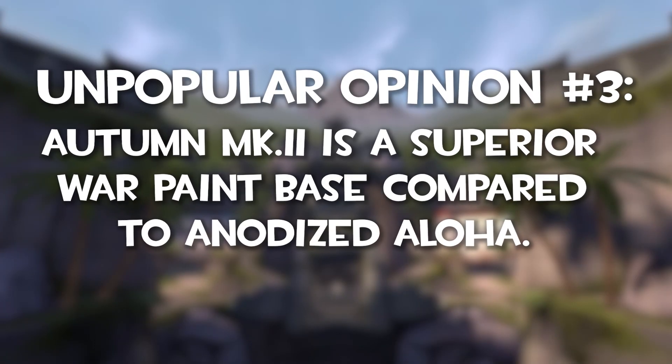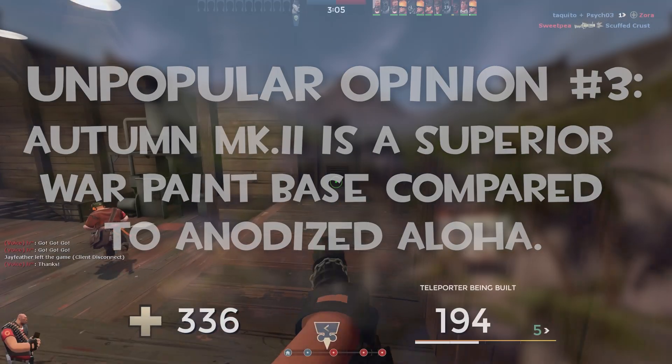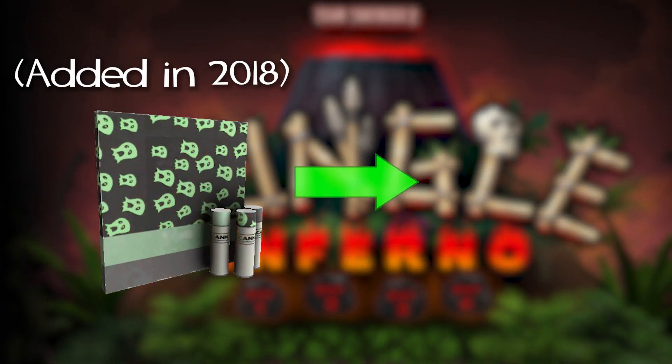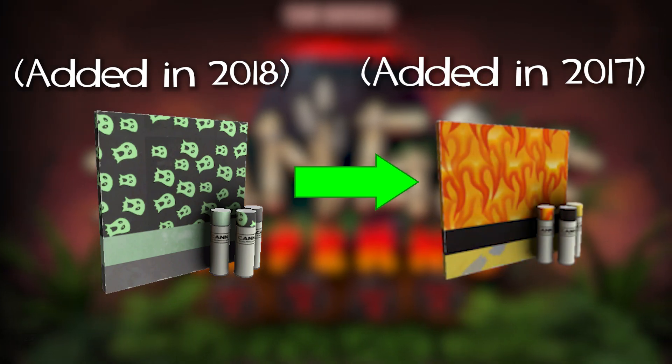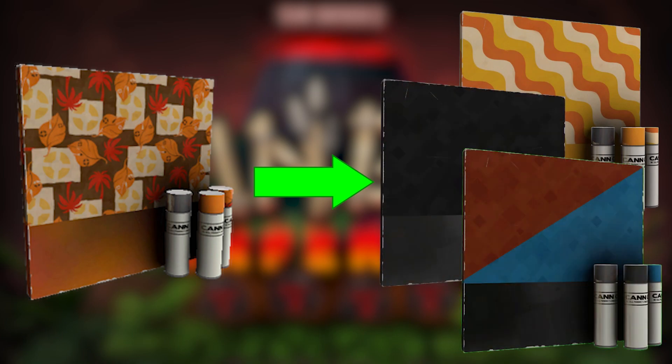This next opinion is a little more difficult to explain, but I'll try my best. The Autumn Mark II war paint base is superior to the Anodized Aloha war paint base. All war paints added after Jungle Inferno have been made using a war paint base, meaning a new war paint can be created by replacing each individual texture file from a pre-existing war paint. When Jungle Inferno came out, Anodized Aloha was added, featuring a standard primary texture, a gradient-based secondary texture, and exposed metal on certain parts of the weapon. This war paint served as a base for many future war paints, including Cream Corned, Secretly Serviced, and Team Serviced.